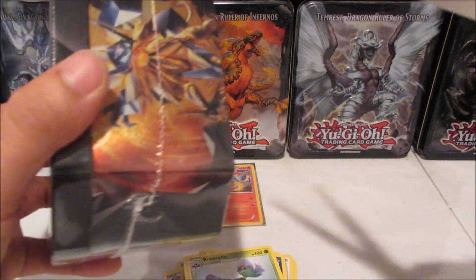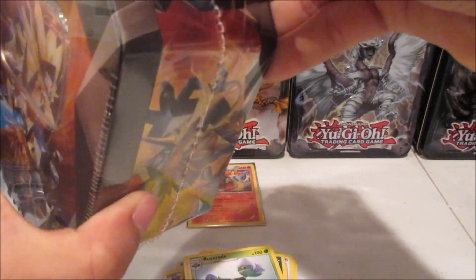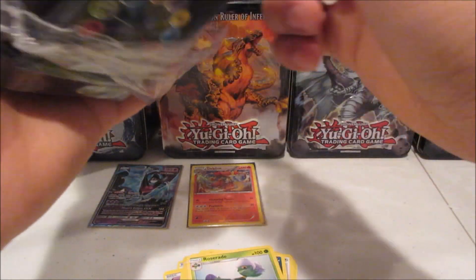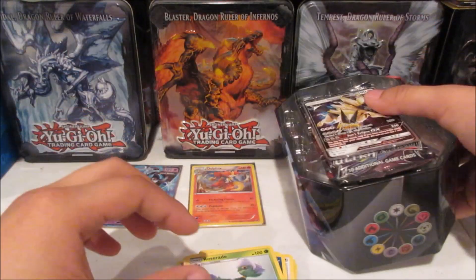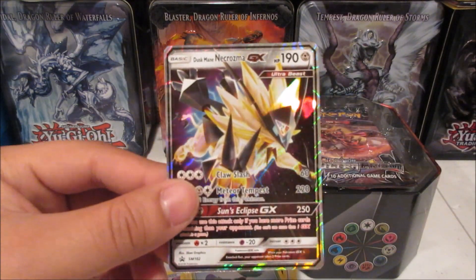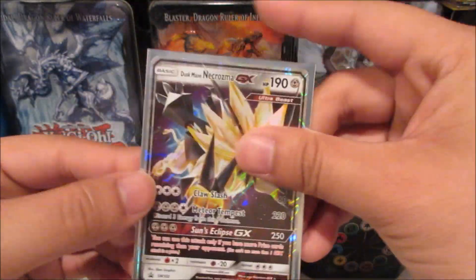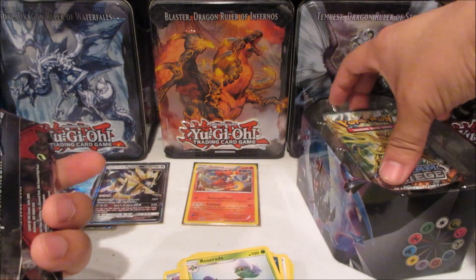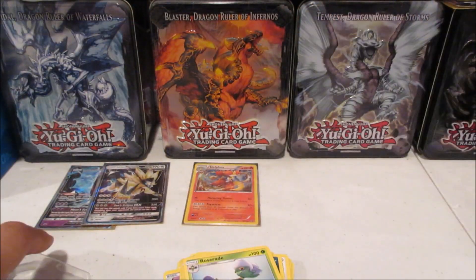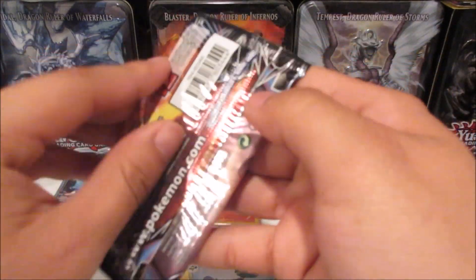In that Dawn Wings Necrozma tin we only got one holographic — that's pretty sad. Let's see if the Dusk Mane Necrozma tin can do any better. Most likely it will, since a single holo is one of the worst results I've seen from a tin opening — but at least it's better than none. Let's take a look — got the Dusk Mane Necrozma promo card, really cool. Setting the code aside and pulling out the packs — going in normal order, starting with Ultra Prism.